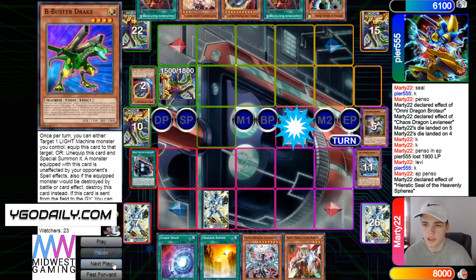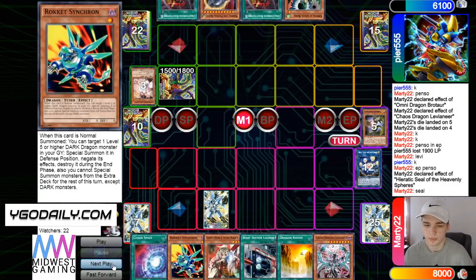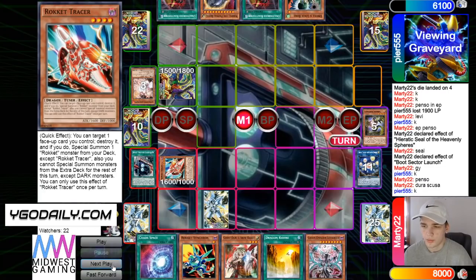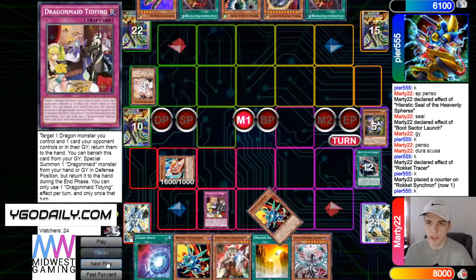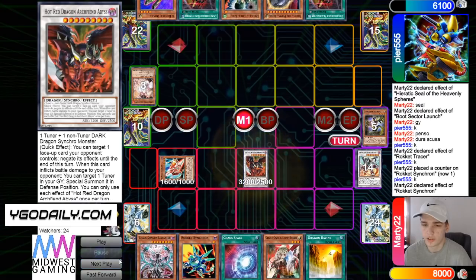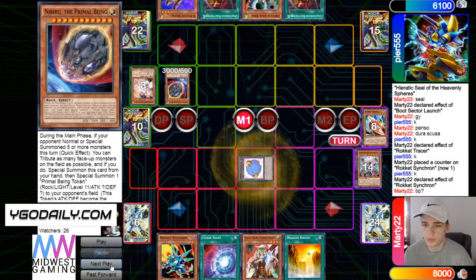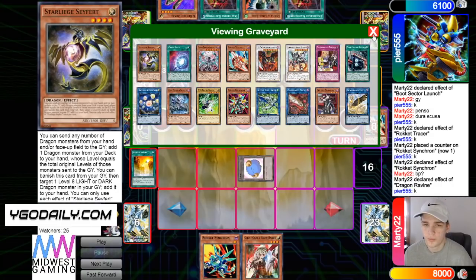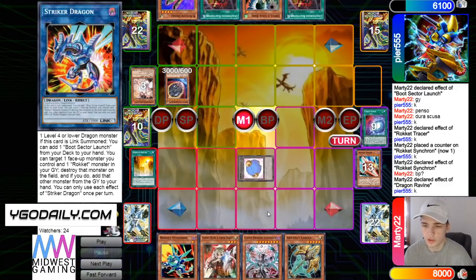Set B. End phase, Seal effect bounces Boot, then Seal summons — chain Ash — draw Rocket Synchron. Activate Boot, summon out Tracer from grave. Nice thinking here — Tracer pops Boot, bring out Rocket Synchron. Then bounce Rocket Synchron and B, then normal summon effect, bring out Savage. Get rid of those for Hot Red. Banish to summon out Levy, then in battle phase drop Nib. Then activate Ravine, discard Chaos Space, descend Safer. Safer adds back a Levy, Chaos Space puts back Striker, draws into Lancia.